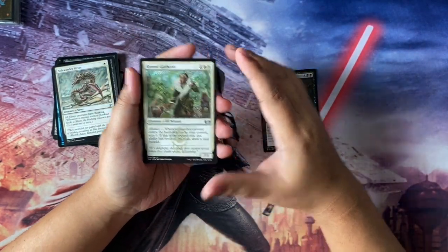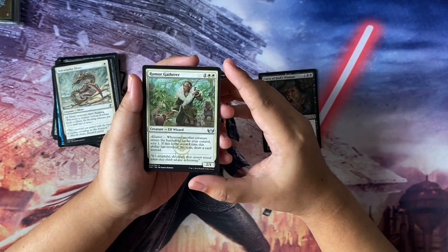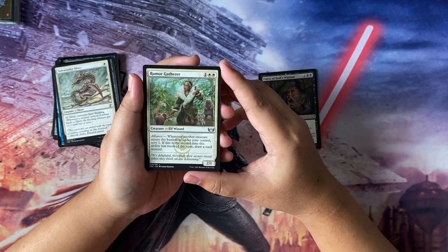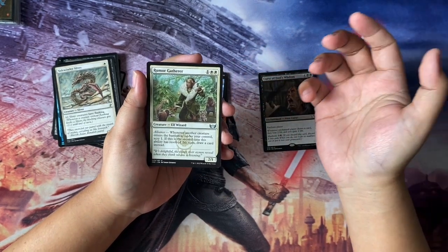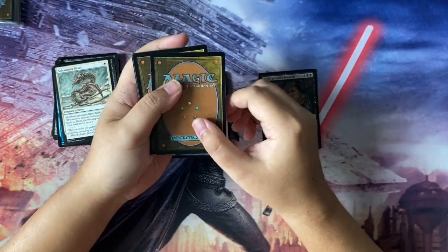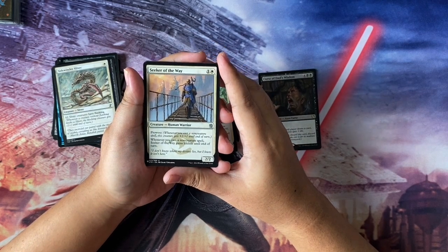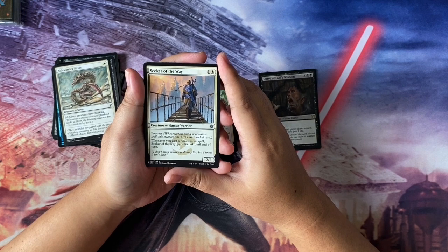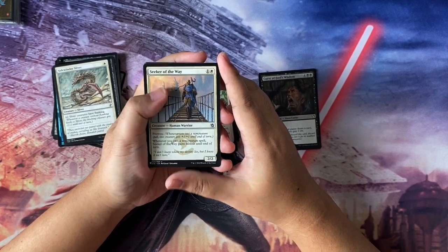Next up we have Rumor Gatherer — an underrated card at three to cast, Folk Wizard, 2/1. Whenever another creature enters the battlefield under your control, scry one. If it's the second time the ability resolved this turn, you draw a card instead. From Streets of New Capena we have Seeker of the Way — a Human Warrior, two to cast, 2/2 with prowess. Whenever you cast a non-creature spell, Seeker of the Way gains lifelink until the end of turn.